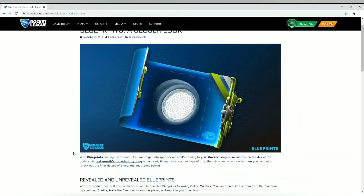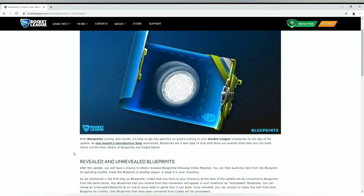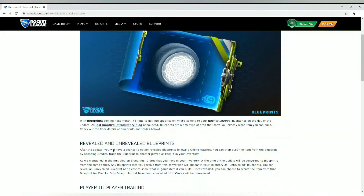On the day of the update, we got the blog last month and they told us blueprints are a new type of drop and they can show you exactly what you're going to get. There are two types of blueprints: revealed and unrevealed. Revealed blueprints are the ones you receive from playing a game.